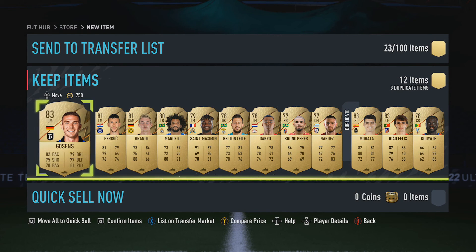Robertson - definitely one of the better ones to pack. Only thing better than that, I would say, was Son. So that was my Team 1 pack opening. Hope you enjoyed it. If you did, please like, favourite, subscribe, and I'll see you next time. Bye.